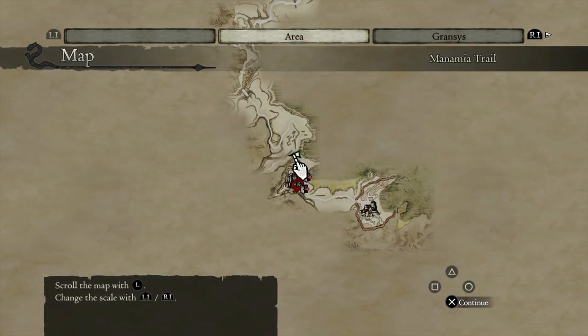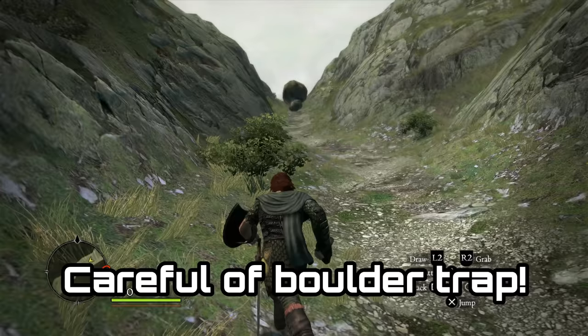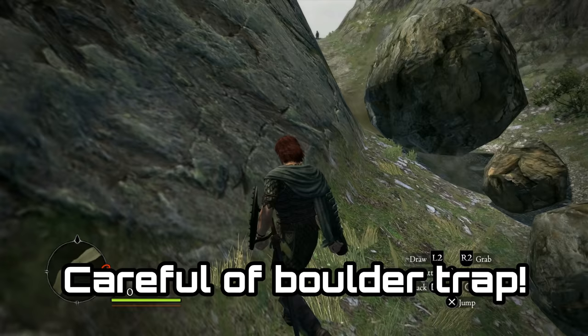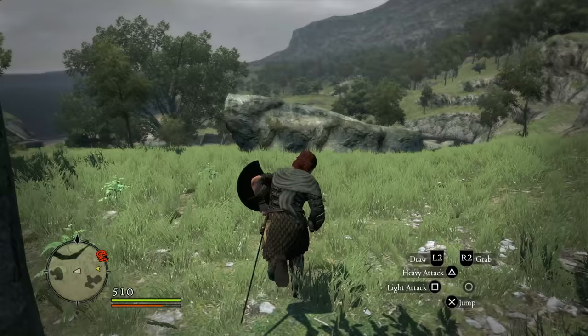It should be pretty easy to spot — you'll actually get something in your map saying Manamia Trail. What you're going to have to do is power down here and pretty much ignore all the enemies. If you feel like fighting your way down there you can, but I would recommend just powering past all the enemies, especially doing this early when you don't really want to fight everything you come across.